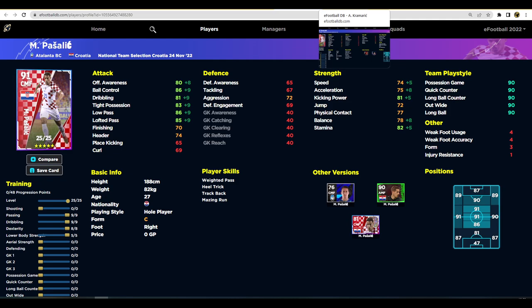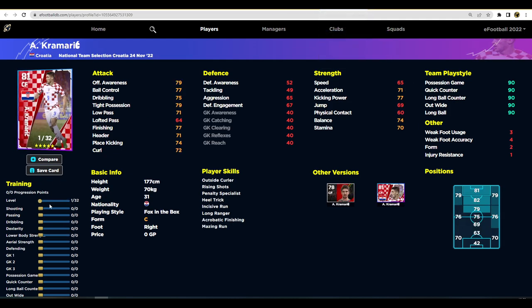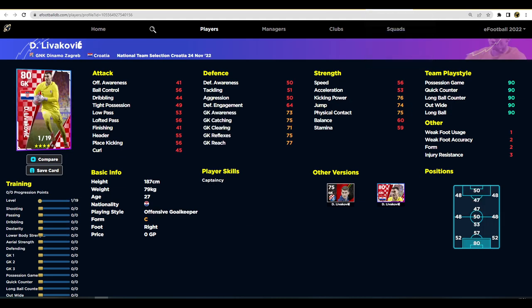Kramaric is a very good striker — fairly decent striking ability, not the tallest but decent going forward. Focus on his dribbling and acceleration, put one or two into speed, max him out at 88 finishing, then pump the rest into speed and dexterity for acceleration. Not a bad card.